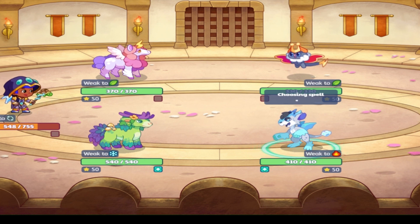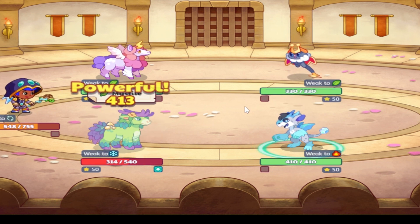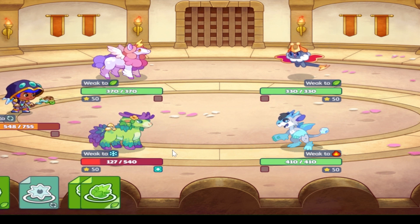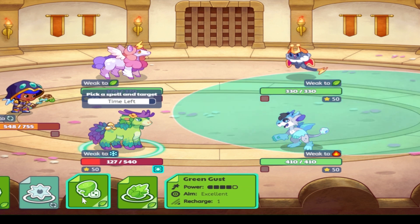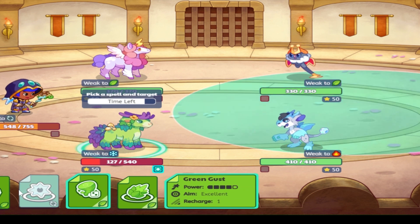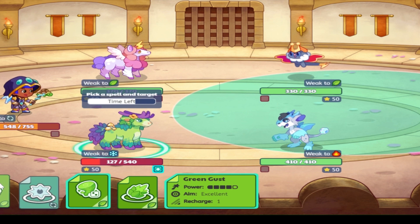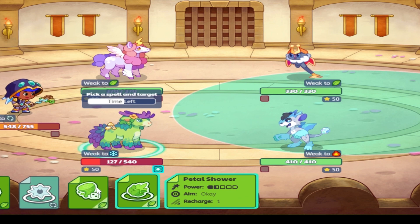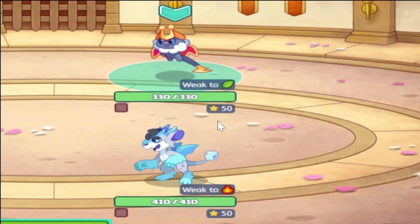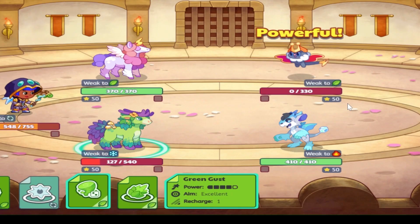I've got Mistel. Since Mistel is a plant pet, I know Mistel is going to be able to — oh, the ice spells. That's fine. I know Mistel is going to be able to take out his Watt with Green Gus, but I'm going to have to get lucky here. I'm going to use Green Gus — hope it hits the Watt. And that was so lucky! Let's go!